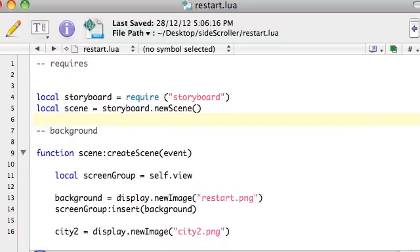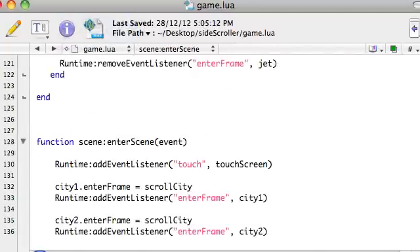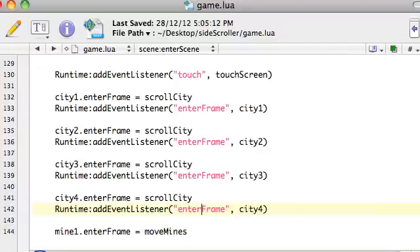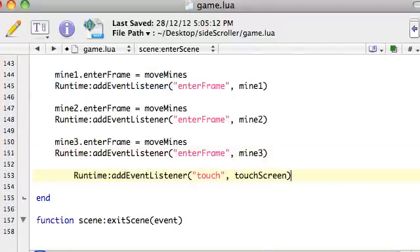So let's just set up the function to begin with. It's going to be a special type of event, one we haven't seen yet. Let's go to our game.lua file, and in the end of the scene we're going to have an event listener, and it's going to be a collision one. I'm going to copy that and place it down the bottom here — it doesn't really matter which order you put these in. Okay, it's going to be a collision event, and let's just call a function called onCollision.